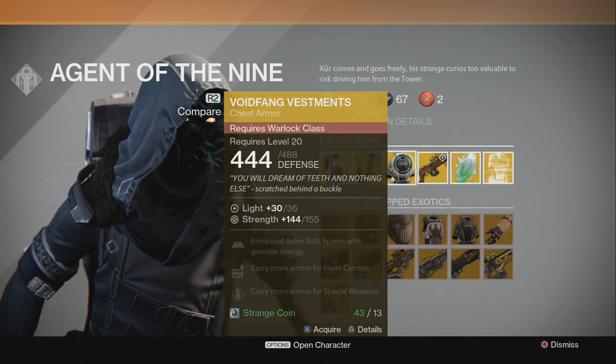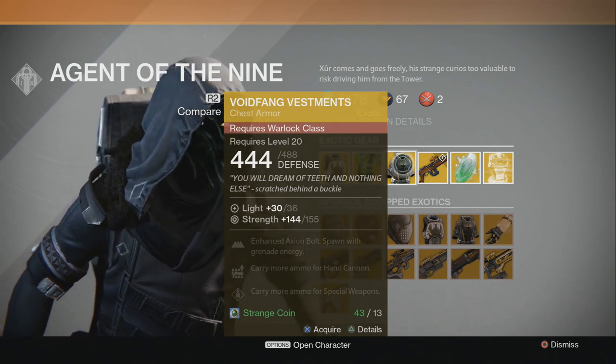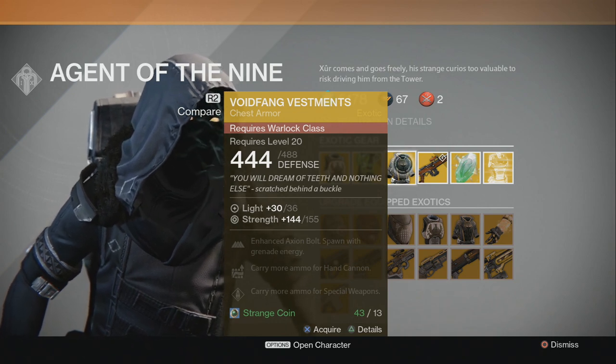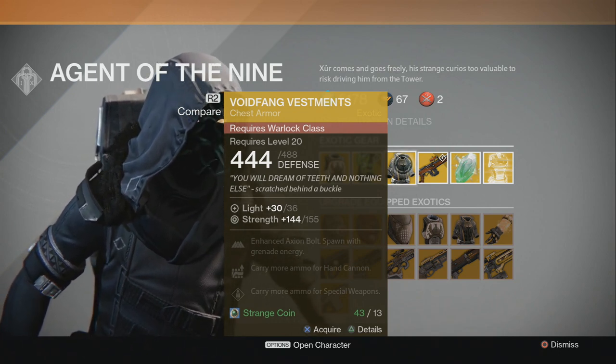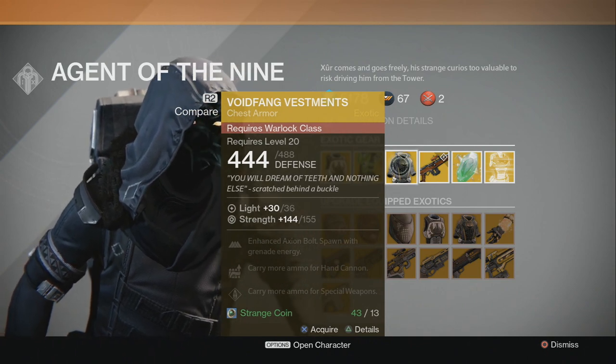For the Warlock, we have the Voidfang Vestments with a Strength stat roll of 155 max, enhance Axiom Bolt, spawn with grenade energy, carry more ammo for hand cannon, and carry more ammo for special weapons. I think I might actually pick this up for my Warlock before Xur heads out this weekend.